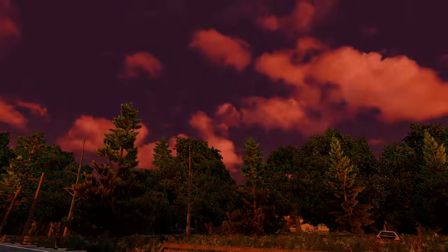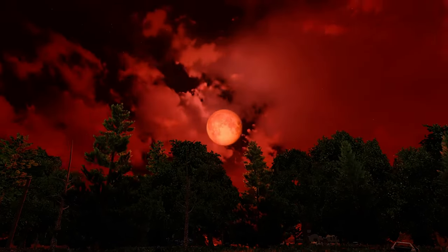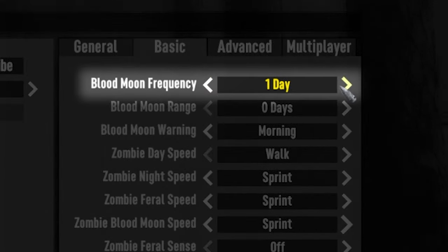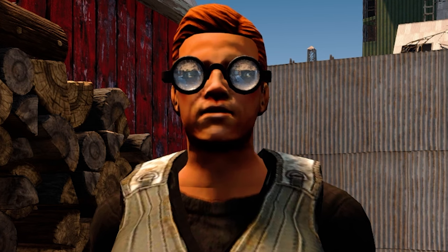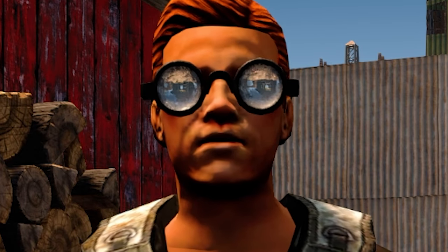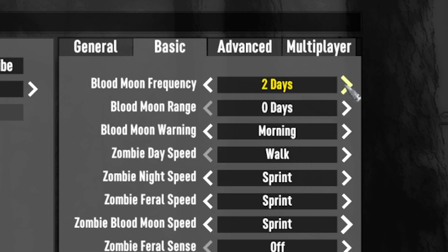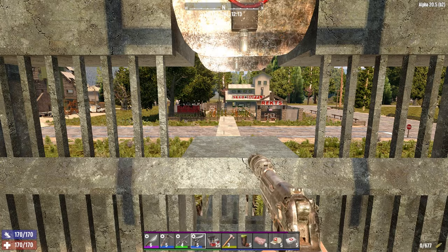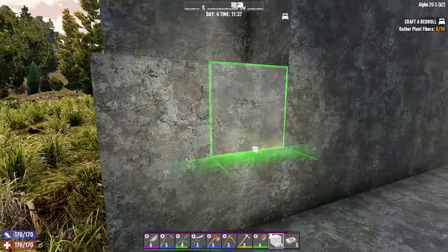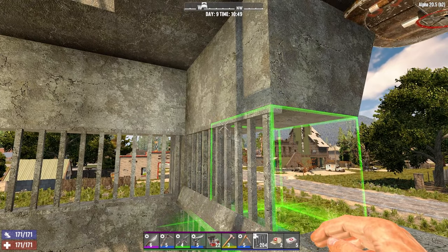Blood Moon Frequency sets how often you have the Blood Moon Horde event, more commonly known as Horde Night. The settings here range from a horde every 1 day right through to every 30 days, and you can also disable the Horde Night altogether. I suggest you leave the Blood Moon Frequency at its default setting of 7 days, but if you'd like to give yourself more time to prepare, repair, build and rebuild in between each Horde Night, feel free to extend this if you want to.